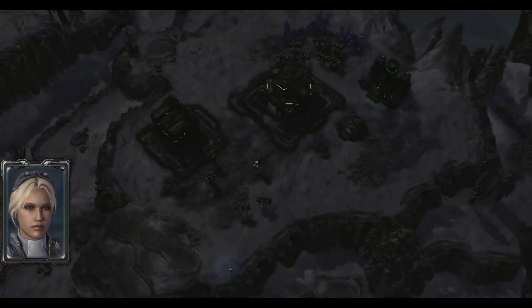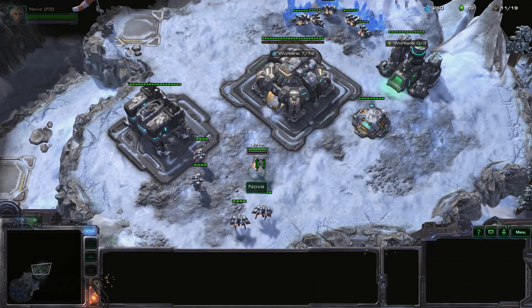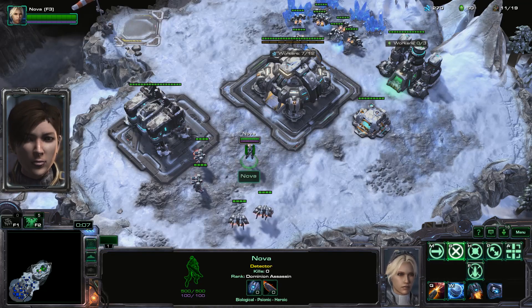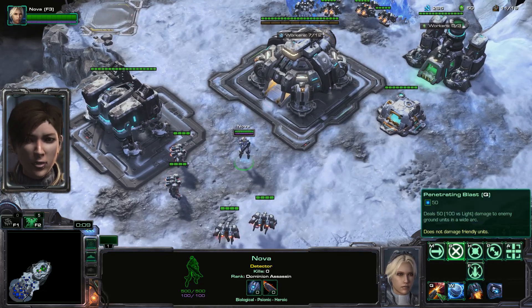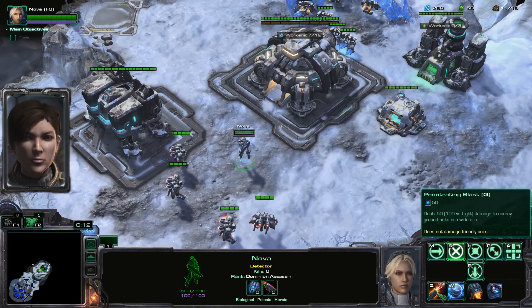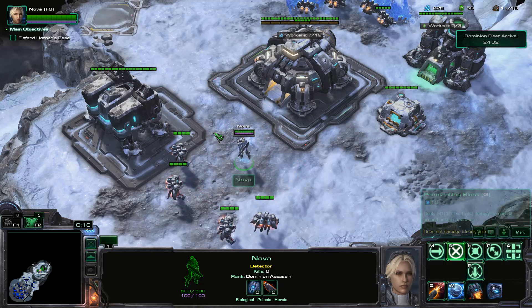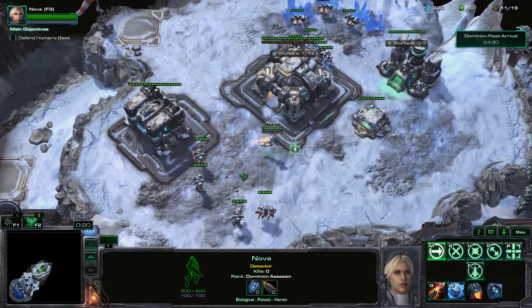Hello everyone, I've got a walkthrough on how to beat Sudden Strike on Brutal Difficulty. I didn't get to show you the beginning interface, so I'll just show you real quick here what we're using for Nova. We've got the Penetrating Blast selected instead of her Snipe ability, and that's the only thing we changed out for Nova. Everything else should be the same.